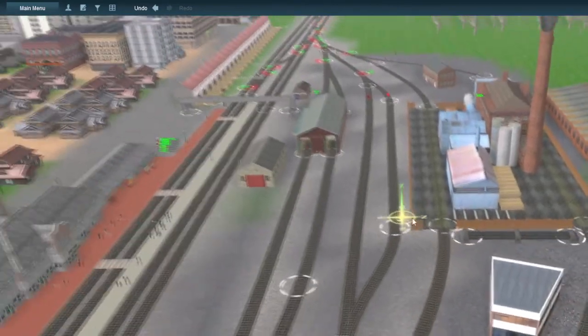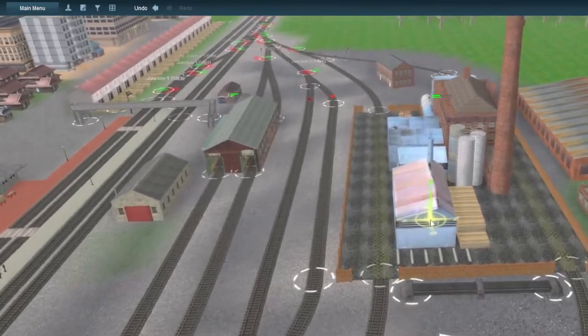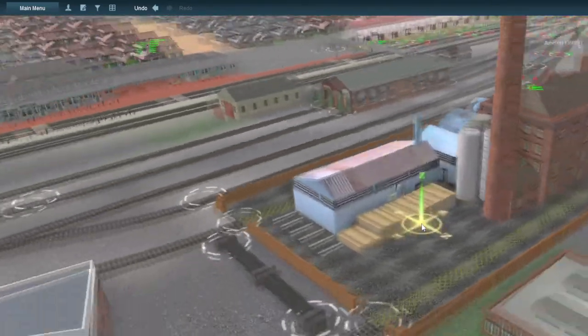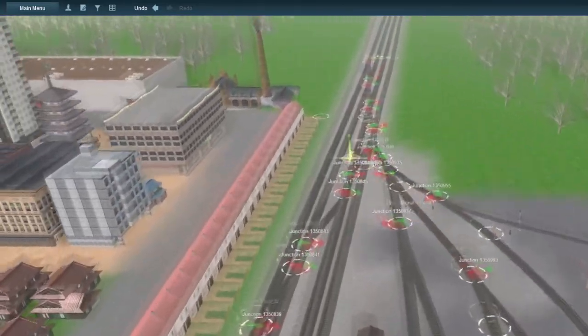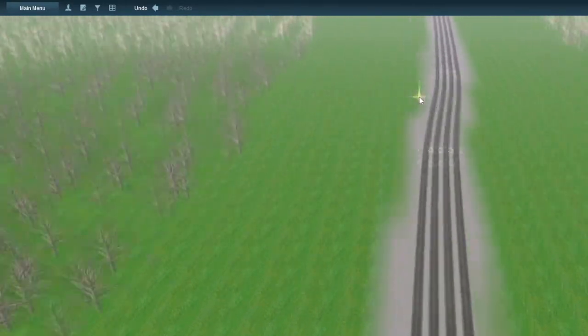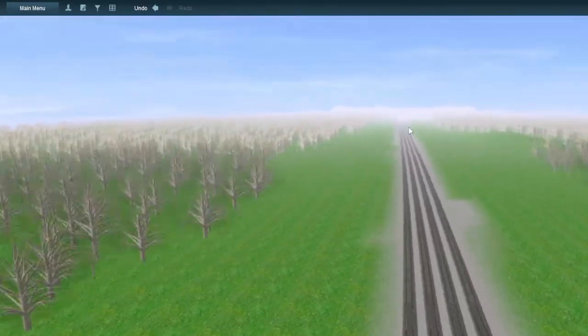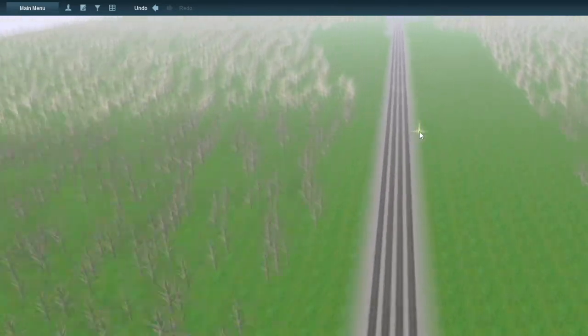Anyway, here's another goods yard, some sidings for putting freight cars down. And here's a factory in which lumber is turned into general goods. Then we go down the main line again. This main line, as of right now, is currently 85 miles long.